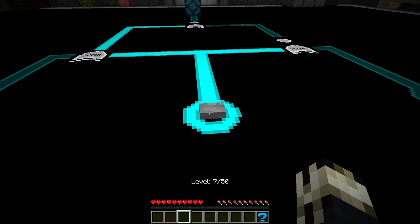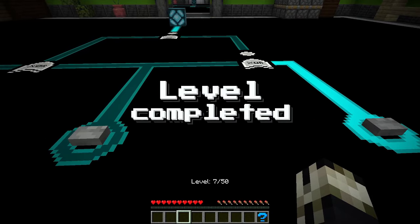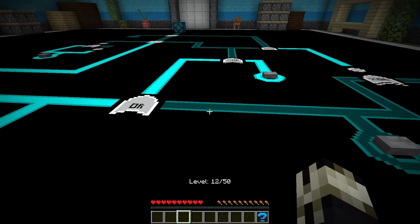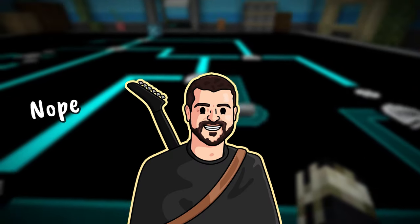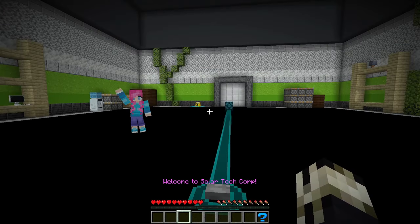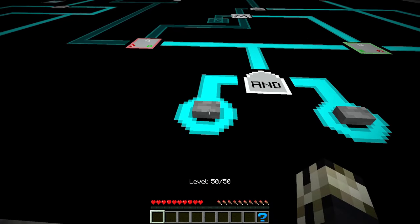The map utilizes a fantastic difficulty curve that slowly adds in more and more of the logic and memory gates. Computery Stuff is a great map to introduce anyone to the basics of programming in a fun, low-stress environment. Was I low-stress when I played this? Absolutely not. Moving on. The command block work on this map is excellent, and is a great demonstration of how to take a simple concept — gate logic — and flush it out into a full and satisfying gameplay.